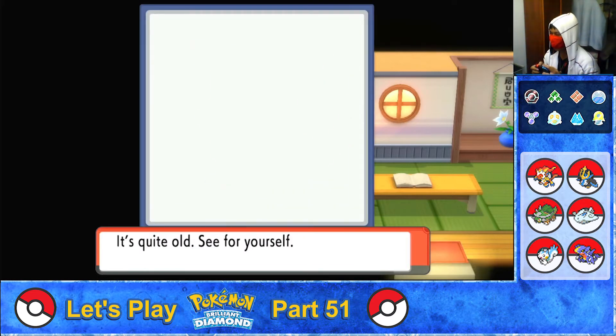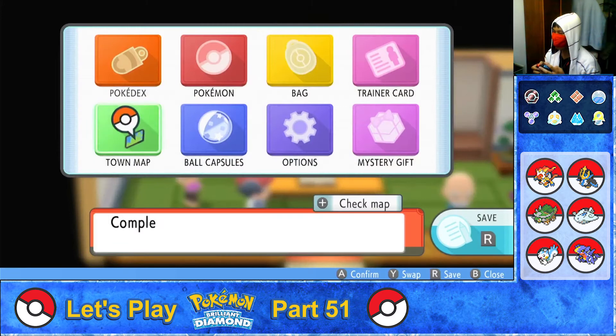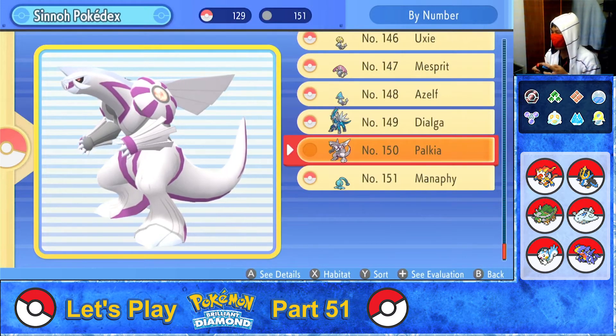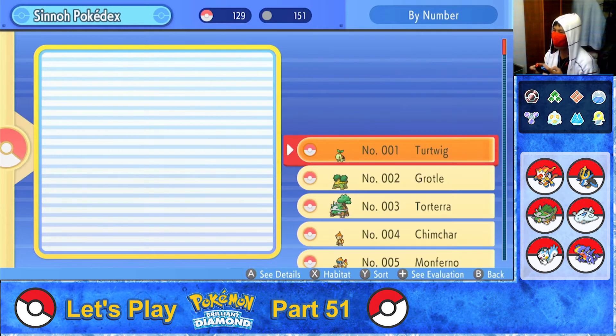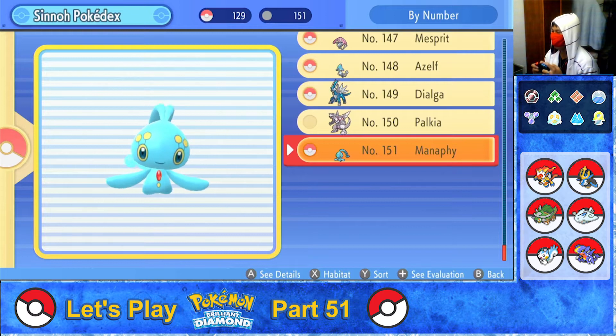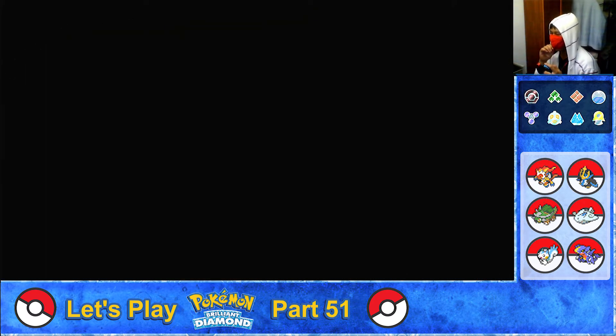The same dialogue shows Palkia again. Now checking my Pokédex — 150: Palkia. And I've just about covered the bare minimum of seeing all the Pokémon in Sinnoh — all 151. With my objective cleared, let's head off to Sandgem Town.